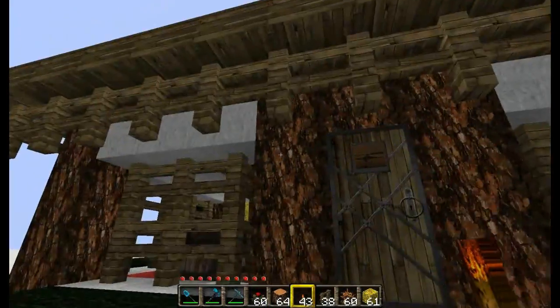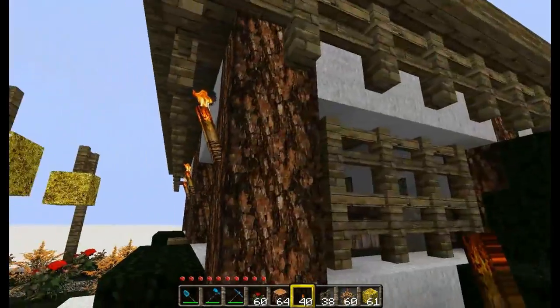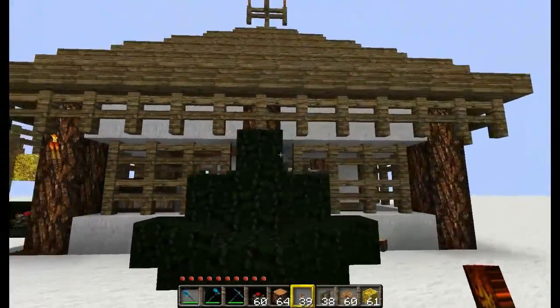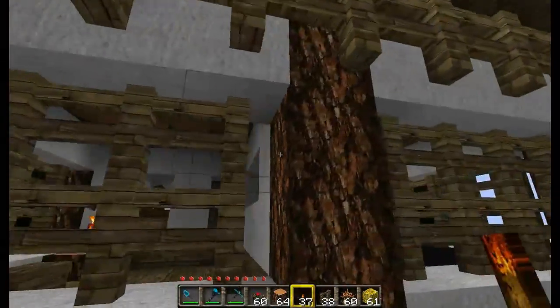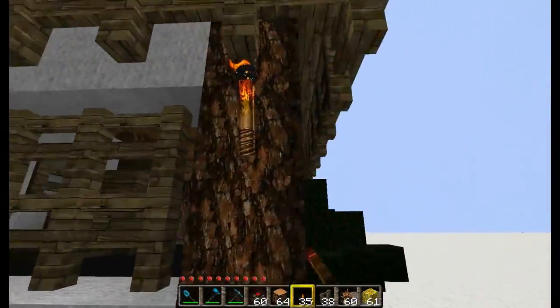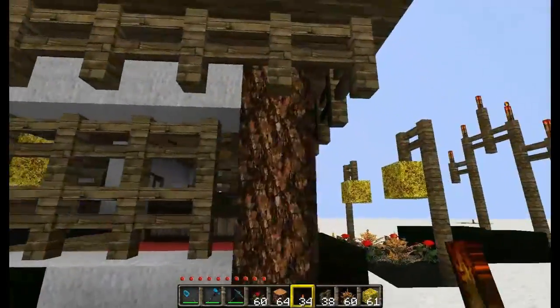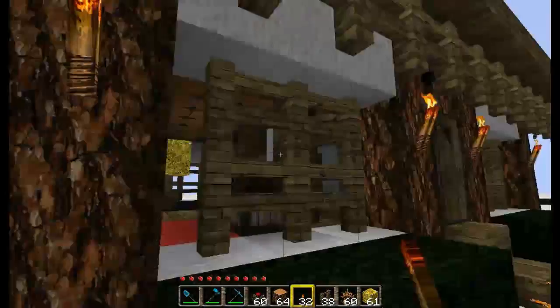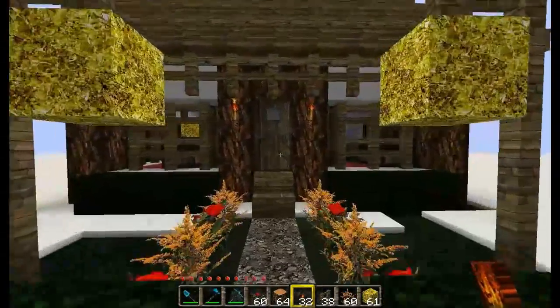Let's light this house up with some torches. I'm just going to go all the way around on each of these supports here, except where it's covered by a bush and a fence. Stick a torch on each one - this will help prevent mobs from spawning too close to the house and lights up the outside in case you need to leave for something. Looks a lot better.